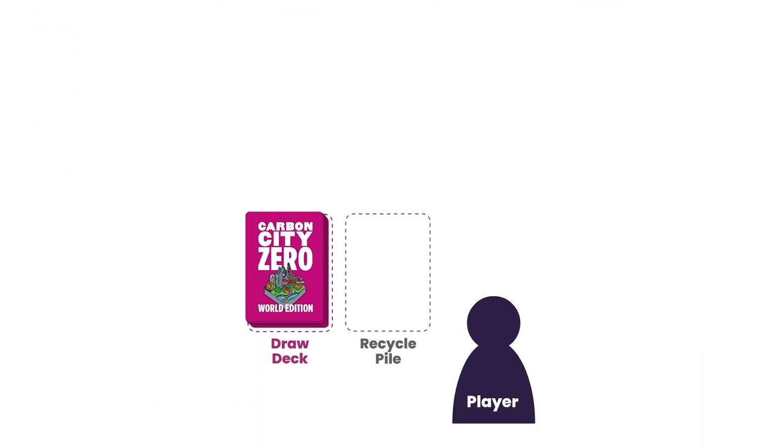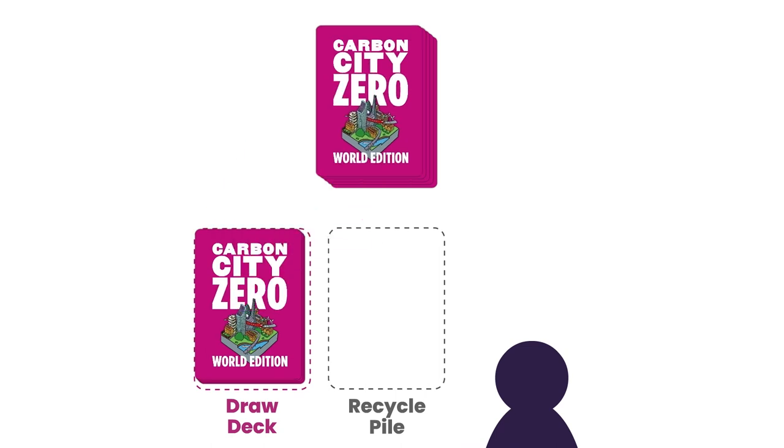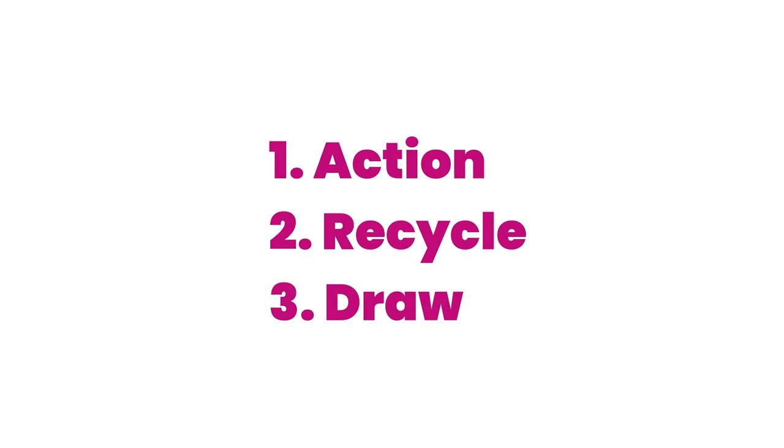With everything set up, each player draws five cards from their personal draw deck — and now you're ready to play. The game is played in successive rounds with each player taking a turn in clockwise order. Each player's turn has three phases in this order: one, action; two, recycle; three, draw. We'll play through a turn now.